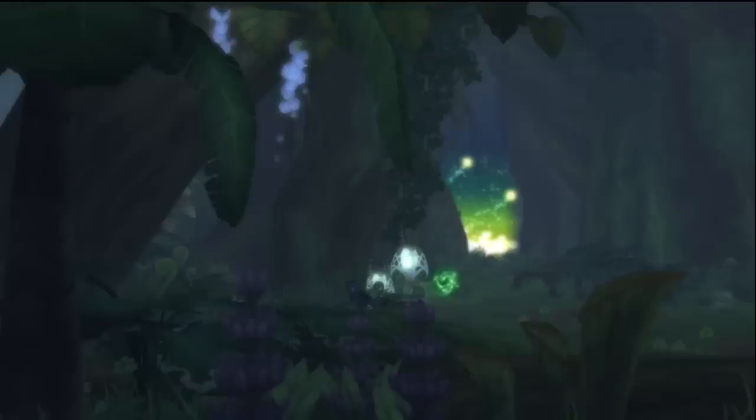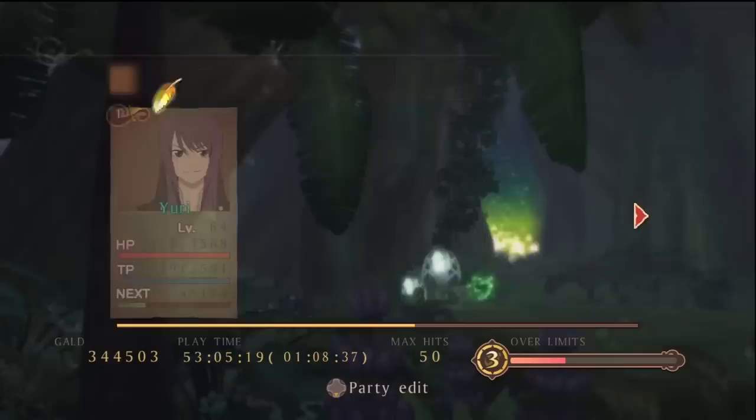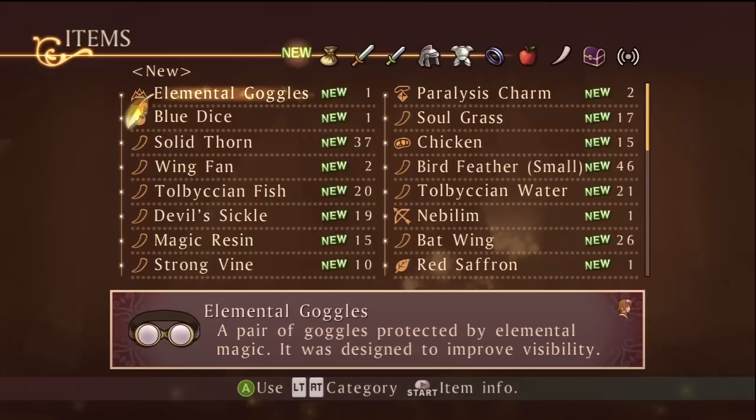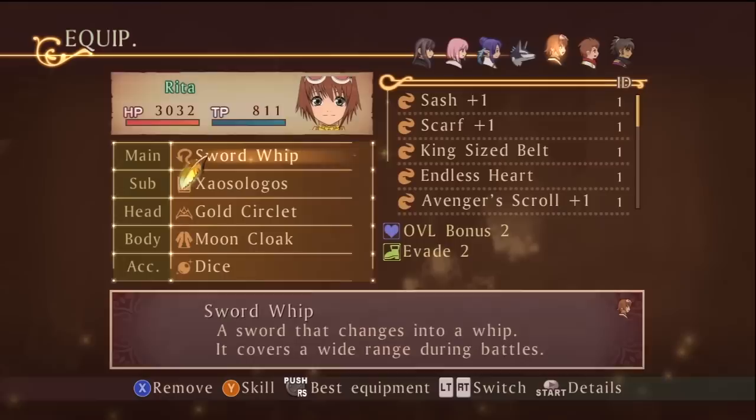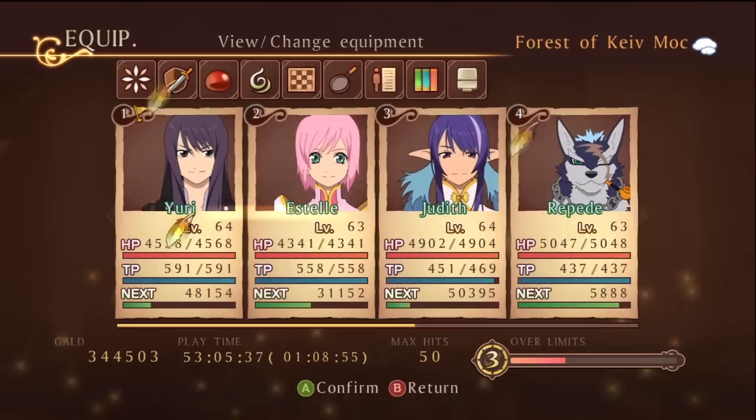Here it is — we can use that green thing to just leave. The elemental goggles improve visibility for elemental magic, so it's actually a head accessory. I wonder if it changes the visual appearance, though I doubt it. We've got all the useful items now, so on to the next place.